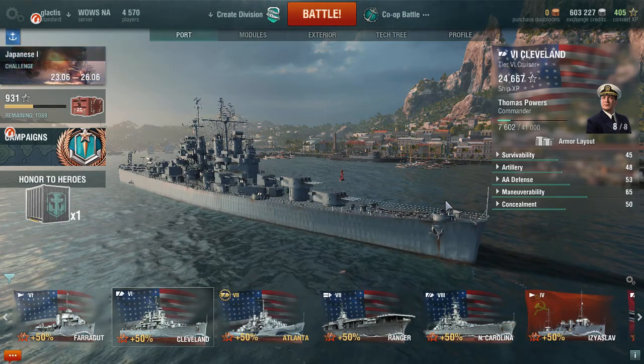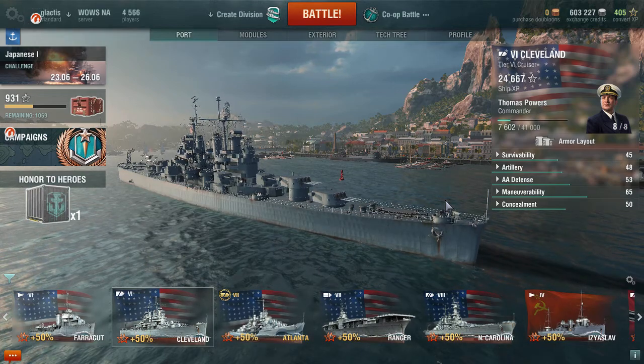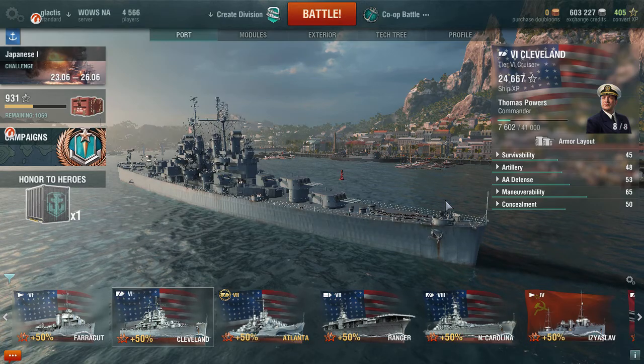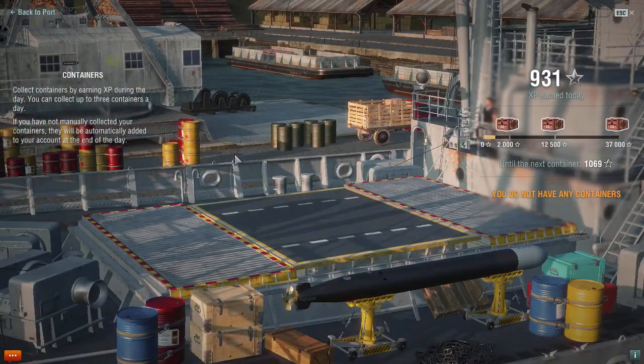Hello everyone, this is XReth here with another episode of World of Warships. Now if you guys don't know what these are, these are little crates. You get some crates and they usually contain like 50,000 coins for getting like 2,000 XP. Usually you don't get that much, but if you roll the dice you usually get a better chance.